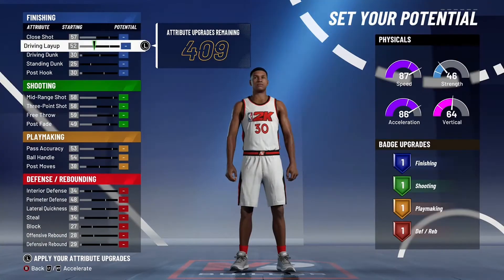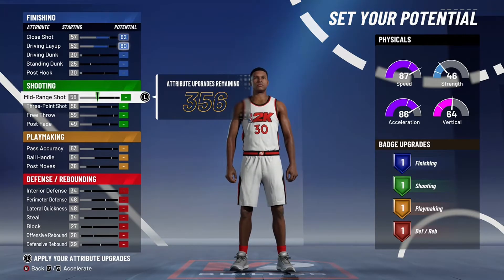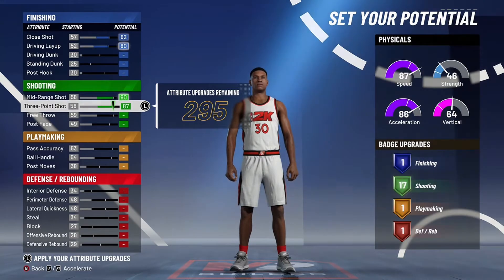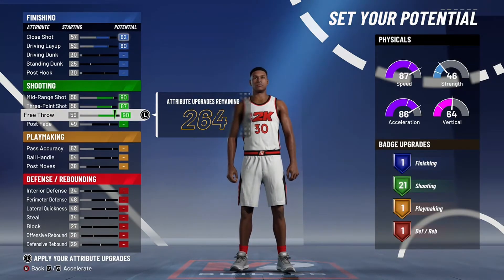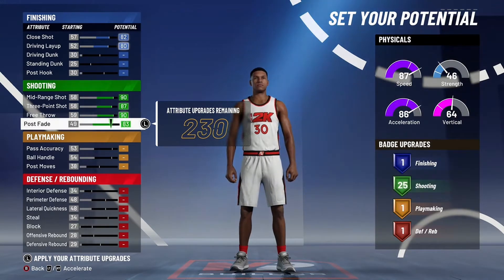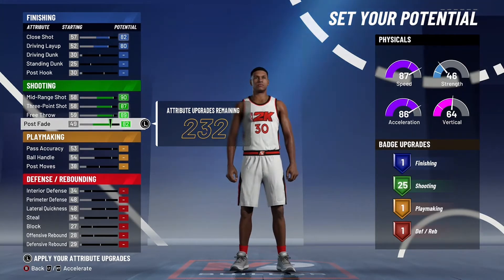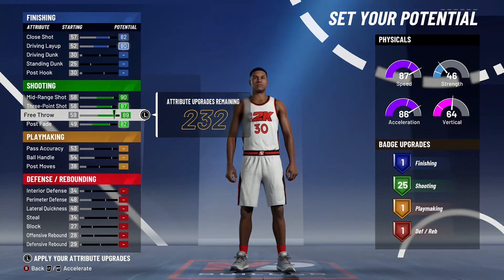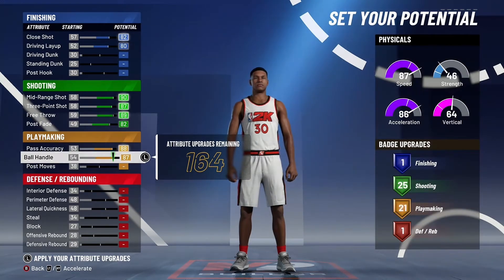You're going to put up your close shot and driving layup — there's no need for driving dunk. Then you're going to put up your three point, mid range, and free throw, and post fade. You're going to put down your post fade to 82, so 89 free throw and 82 post fade. Then you're going to put your pass accuracy and ball handle, so you'll have 21.